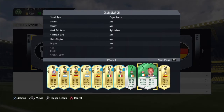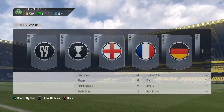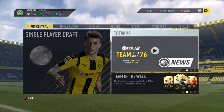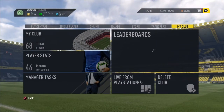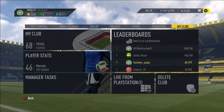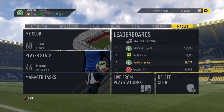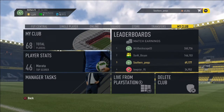I packed both of these in a row. They're both worth 14,000, so that's 28,000 combined, and I paid 15,000 — so I made a profit — plus all the money that I made from selling the other players I got in the pack. Every time I did a single-player draft, which was about three times in FIFA 17, I had enough coins to start another single-player draft, so I got 15,000 coins back every time.